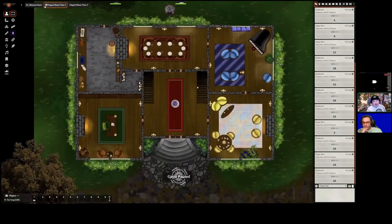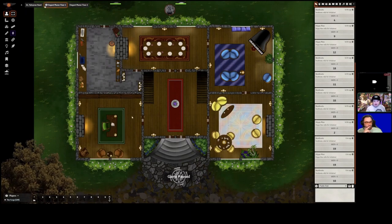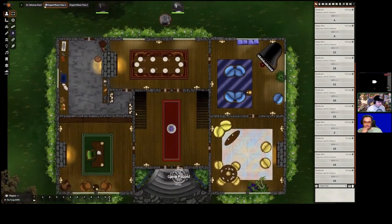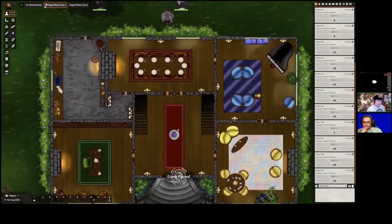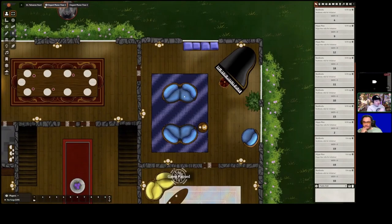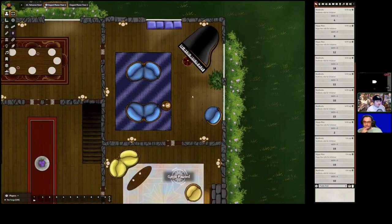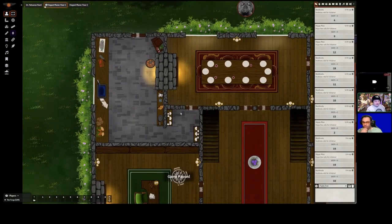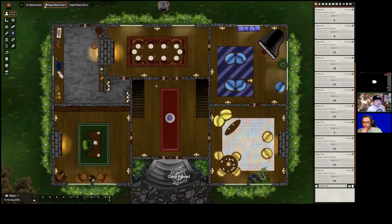Now we're showcasing the actual map package these assets come from: The Elegant Manner by Divination Illustrations. It's a nice, simple manor — it doesn't have a lot of detail, but that can actually be useful. In combat, packed and detailed maps can be hard to navigate; these spread-out rooms make for better combat encounters. It also lets you insert more detail via theater of the mind — you can describe worn floorboards, add secret passageways, or present it as a simple happy home.